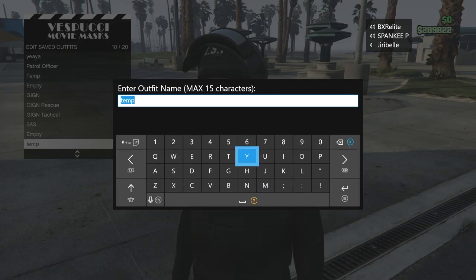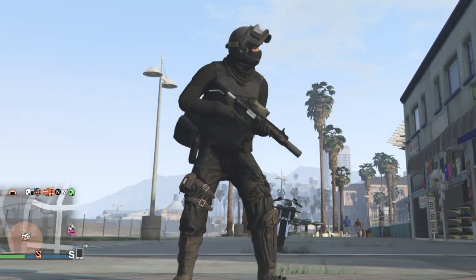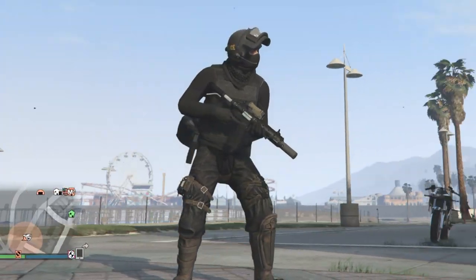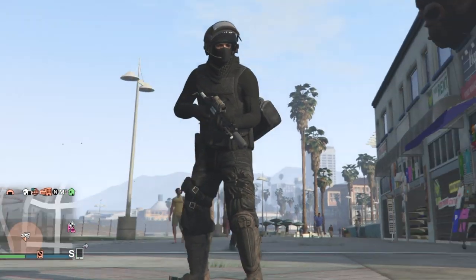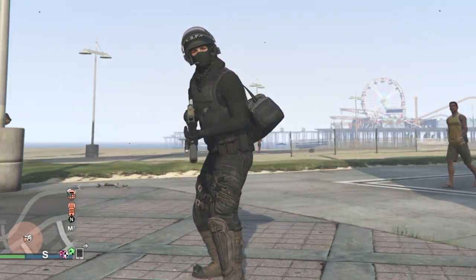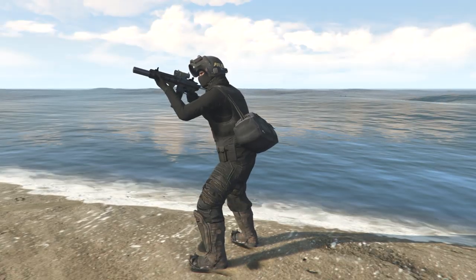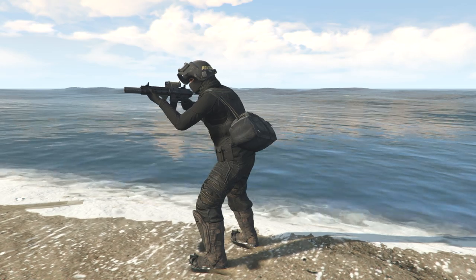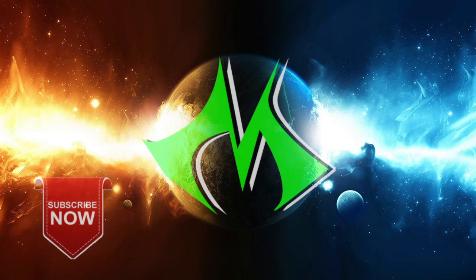As for the duty belt on this outfit, I'll leave a link in the description to a video tutorial I just made recently on how to get the duty belt and/or a vest on any outfit. Once you have the belt on, all you have to do is the duffel bag glitch and you'll have the entire outfit complete. That's all for this video guys — I hope I helped you get the duffel bag and create this outfit. If you have any questions, feel free to comment down below. As always, my name is Muffly and I'll see you badasses out in Los Santos.